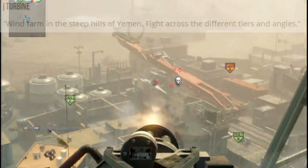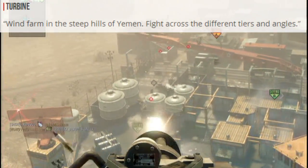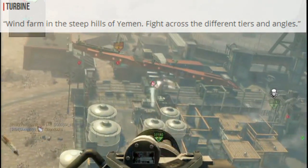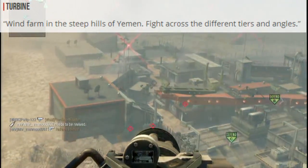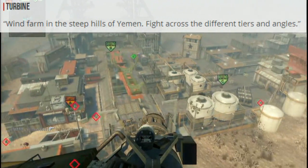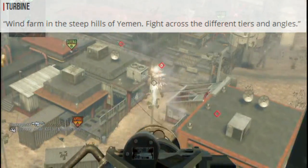Last two maps — Turbine: a wind farm in the steep hills of Yemen. Fight across the different tiers and angles. I think this one is going to be cool. I have a feeling it's going to be an open map, somewhat like Wasteland from Modern Warfare 2. I think I would like this map because it might remind me of Battlefield if it is an open map.